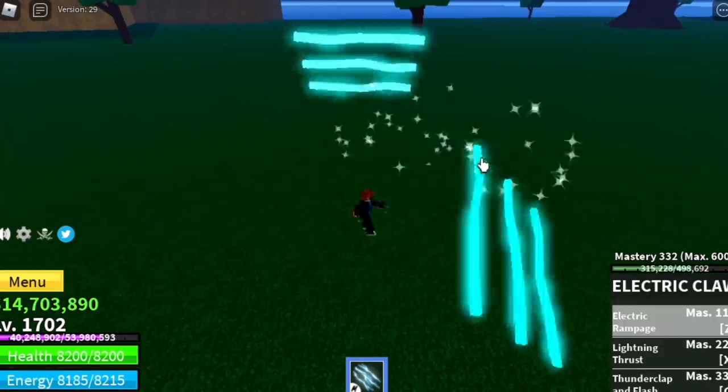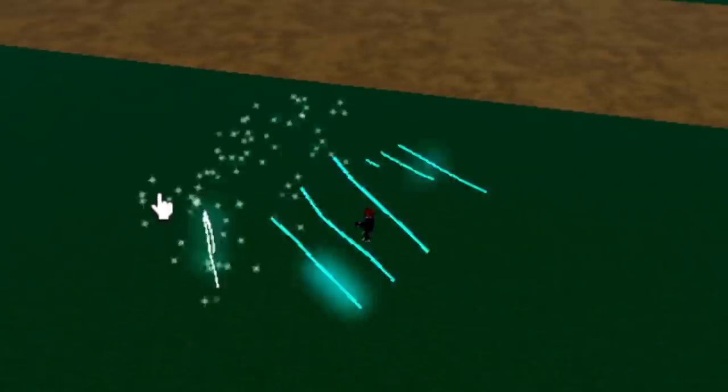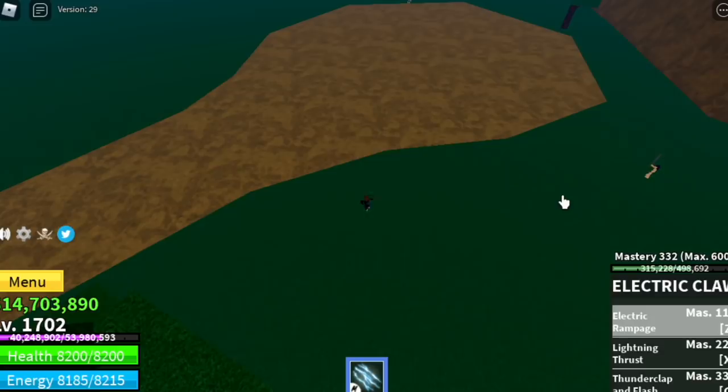Let's start with the skills. First off, we have the Electric Rampage. You will unlock it at 110 mastery. When you hit your enemy with those claws, they will be stunned during that time.